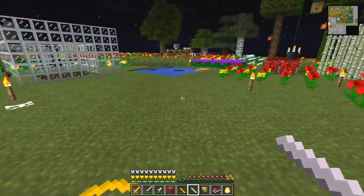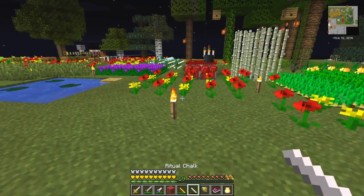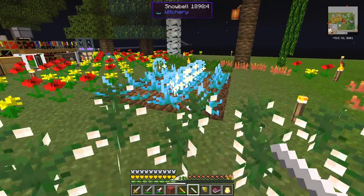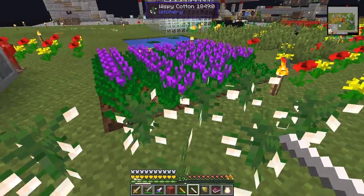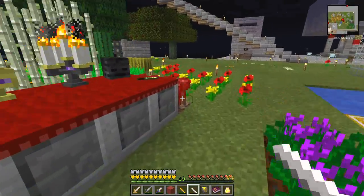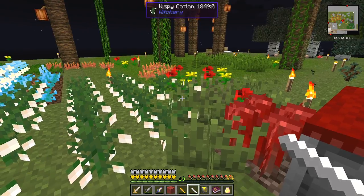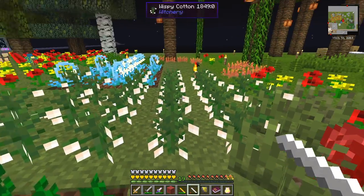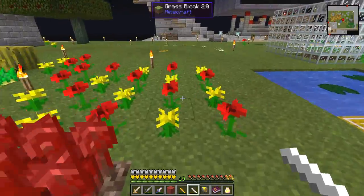I've actually managed to get the altar up to 8,000 by planting some belladonna, some wispy cotton that I got before, some snowbells, and a few of the crops. We've now got 8,500 altar power - fantastic! I planted some - where have they gone? There should be some mandrake; I can't find it at the moment, but it doesn't matter.